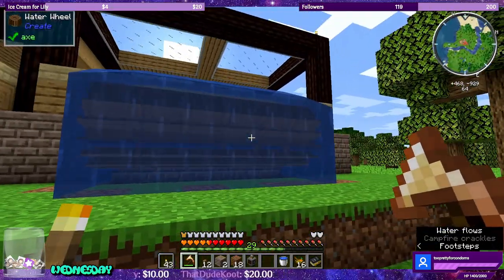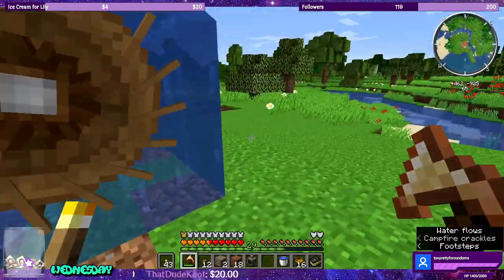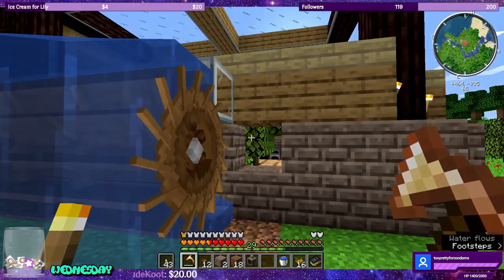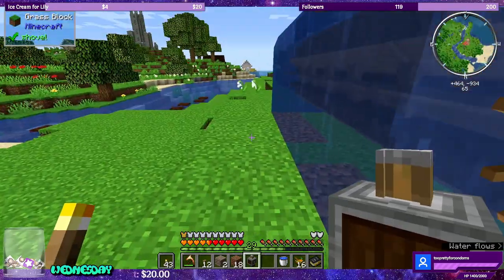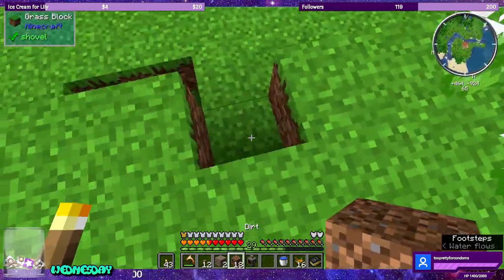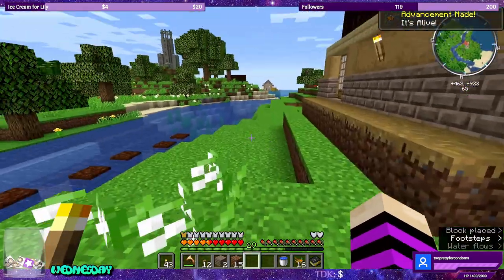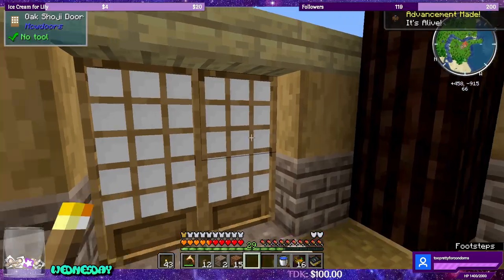I tested it with four water wheels, but we're using six because we have six space in between. I'm pretty hardcore about math, so this is the exact math of how I wanted to place all of this. Let's go ahead and use the metal press. Let's fill this in too — this looks atrocious. Put the metal press right here, and then we need to build the mechanical saw.